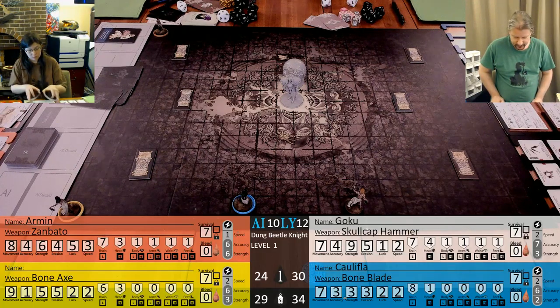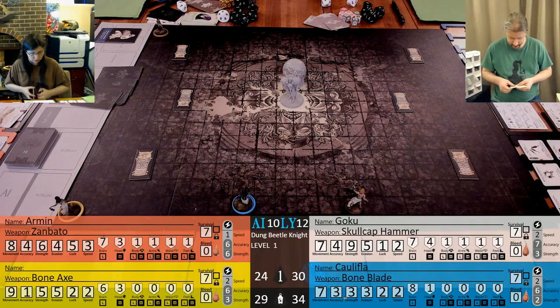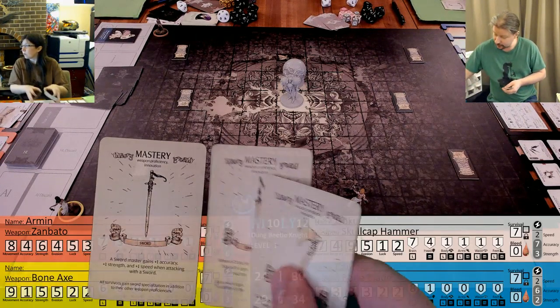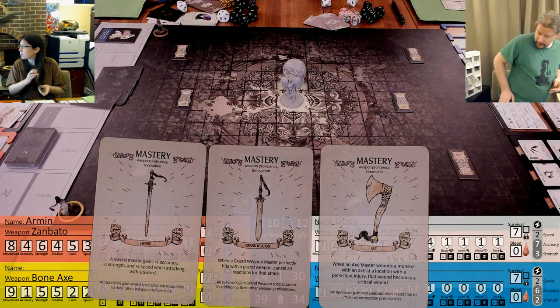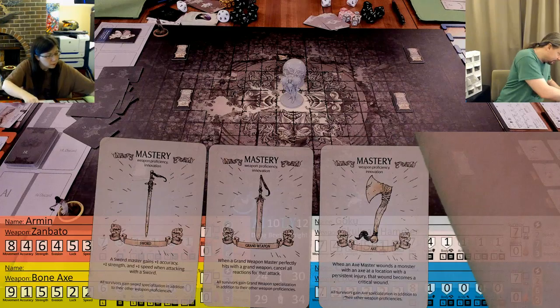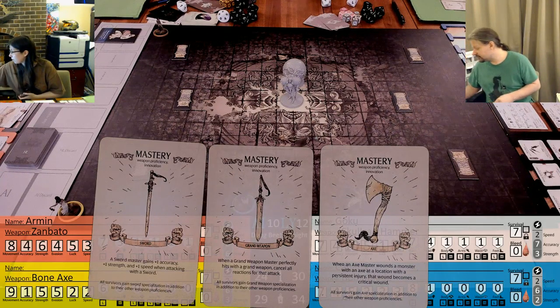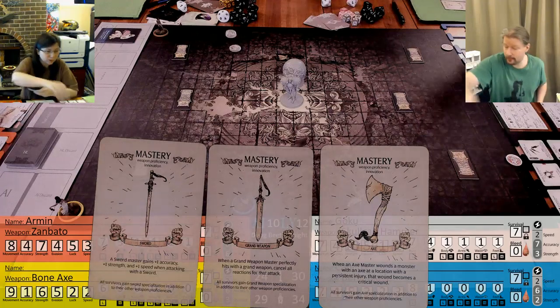Swordmaster - do you have any mastery cards you need? I have Axe and Grand. So we do have a Swordmaster and Caulifla who has the Grand. Armin has Grand, and the other character has Axe Mastery. For our Swordmaster: gain one accuracy, one strength, and one speed - only when we open the sword. You can spend any plus one strength tokens you have as a survival.